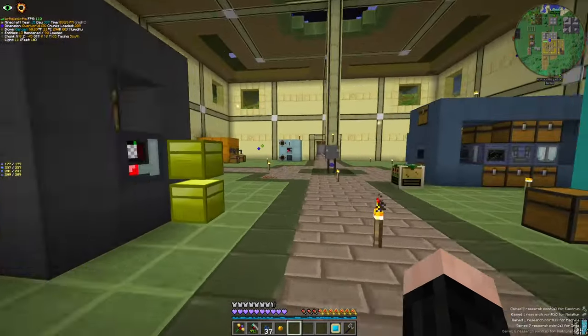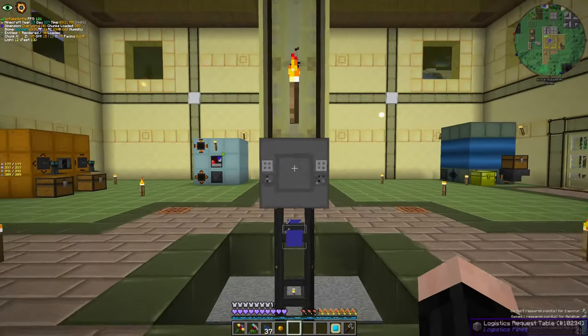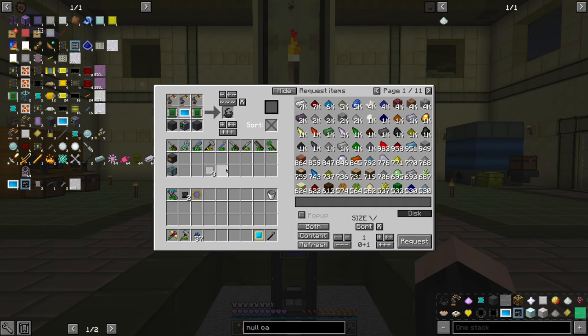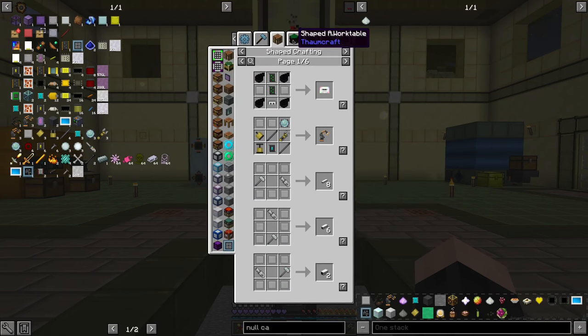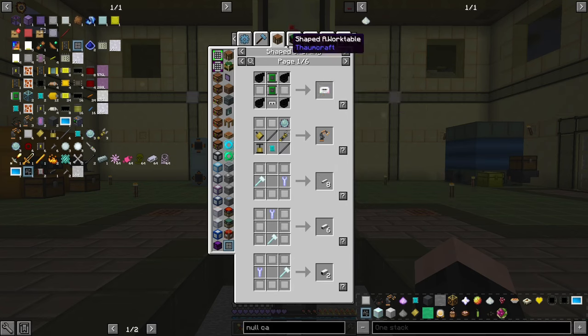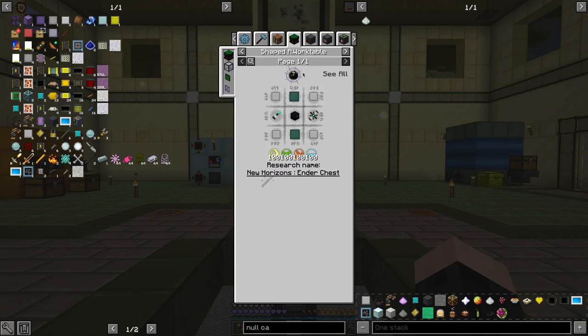This is currently an ongoing process for me. We have nether star fluid pipes — it's good to know. And ender chest — yeah, we cannot make that yet.